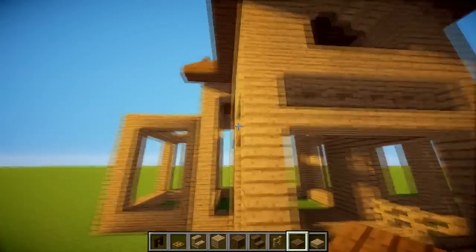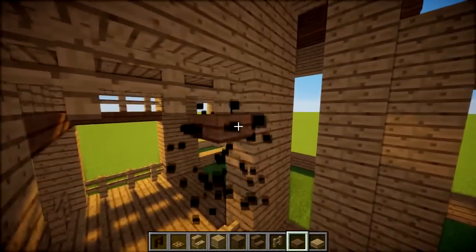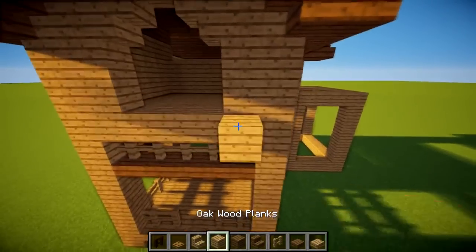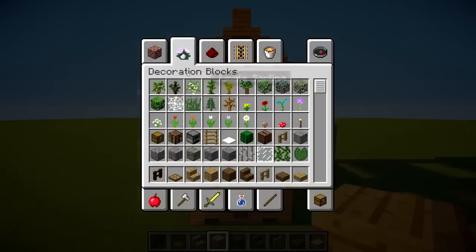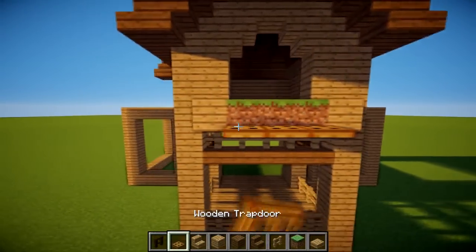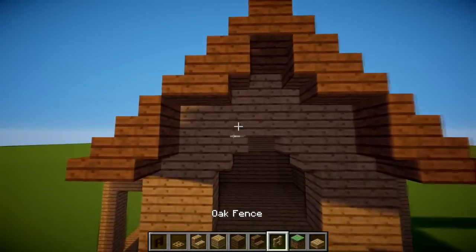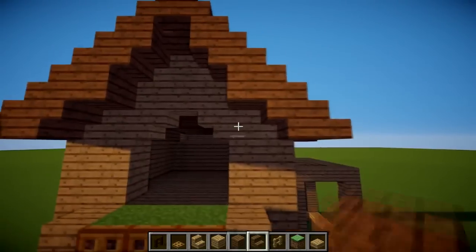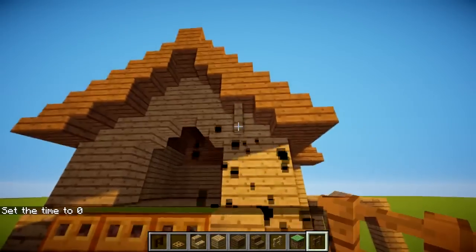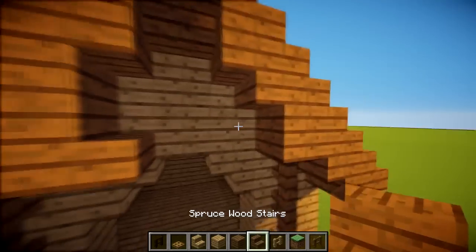If you want more detail at the front you could turn the fence posts in like before, get two fences at the front so you've got one walkway going through. Underneath you could get fences going beneath, and block it all in to give a better front entrance look. You can also try it in a different wood — it's all trial and error. At the top I want to add some kind of flower bed, so we can put in trapdoors across here.